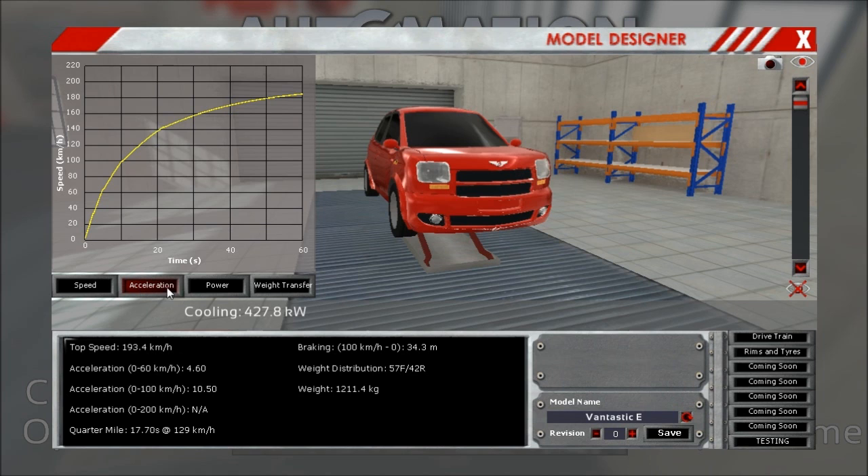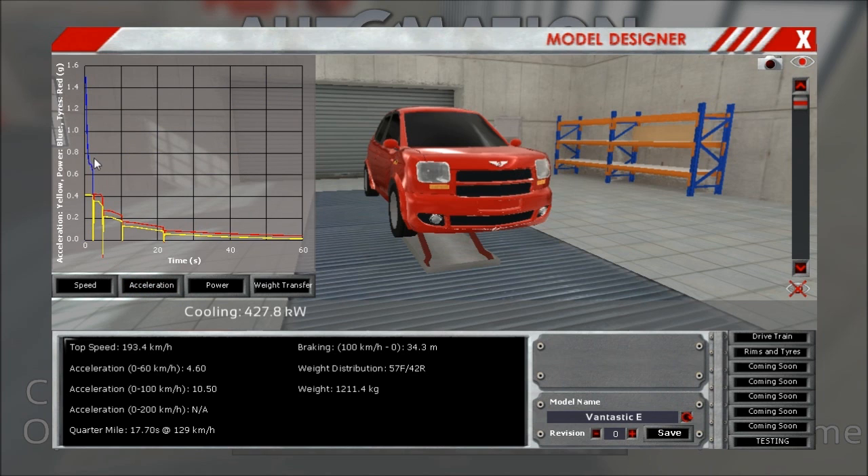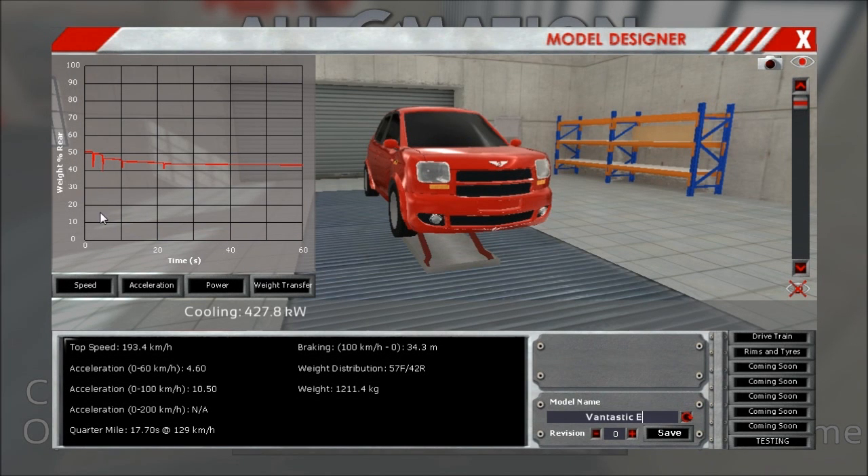It helped the acceleration quite a bit: 10.5 seconds instead of 14.1. In first gear we could actually get potential wheelspin, while in the higher gears it's impossible — you can put the throttle down as much as you want and nothing will happen apart from a slight breeze of acceleration. This is not the Vantastic-E, but the Vantastic Boring Edition. That is the latest trick of the marketing department — they tell the truth so that people think they must be lying and then buy it. Then they find out it really was boring. We save this.